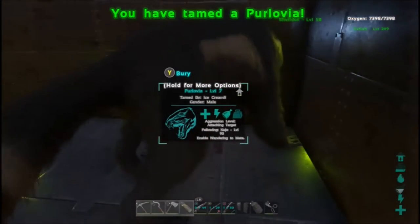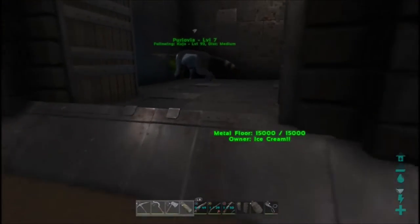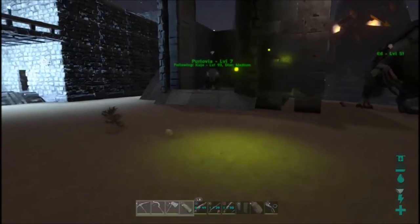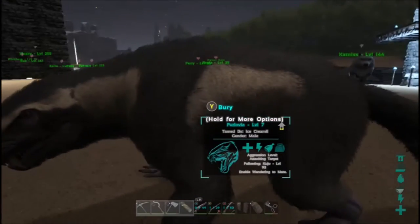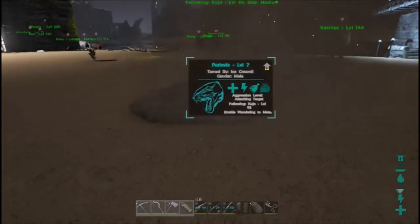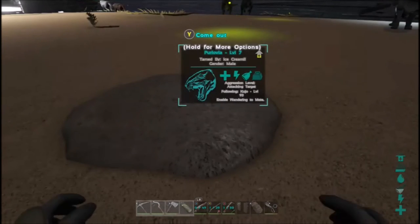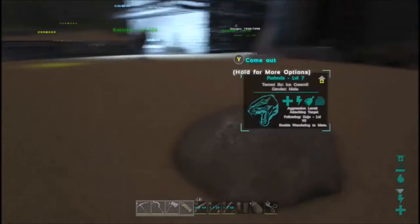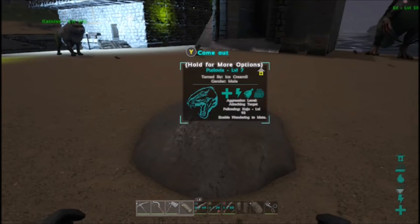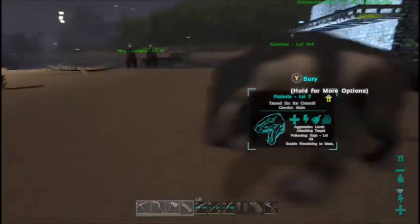Alrighty, awesome. So you can't ride the Prelovias, but they are pretty cool to have for ambushes. Let's see if we can get this guy to follow me out here. They're kind of slow from the looks of it, but they do lope when they run. All you have to do is go up to it and press Y and they bury themselves underground. Most people actually won't be able to see it unless they are in your tribe. So it's a pretty decent strategy if you have a whole bunch of these guys sitting around your base on aggressive, and somebody comes and tries to raid your base — these guys will just pop right out of the ground and help protect your base.